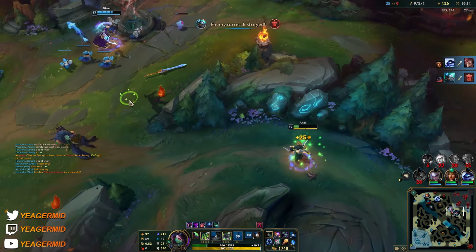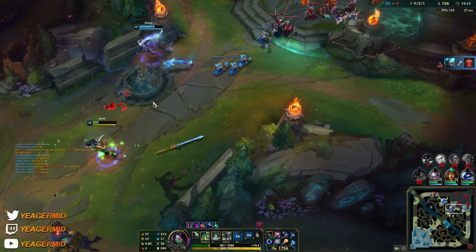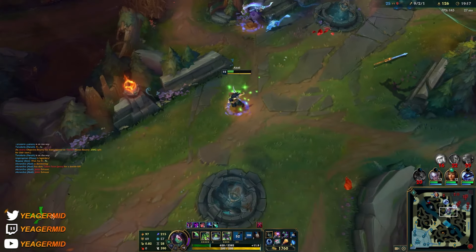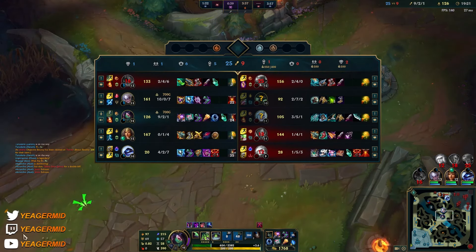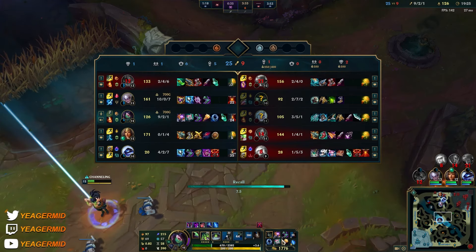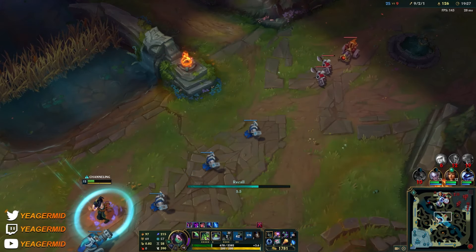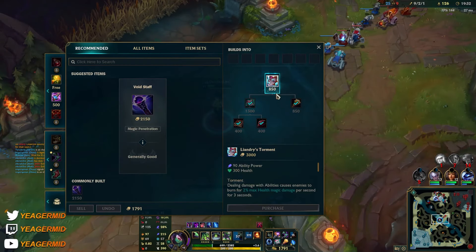I had to do it this way so I don't die to the tower and still secure the kills — did not expect the exhaust. Let's back off here and purchase Liandry's. After that you build standard AP items — Deathcap, Void Staff, Zhonya's Hourglass — depending on what they're building.